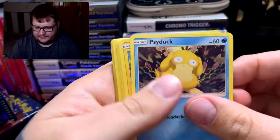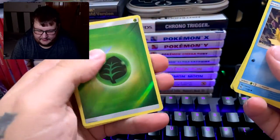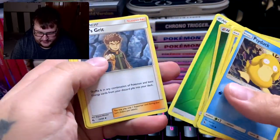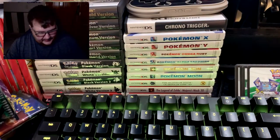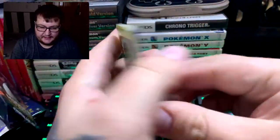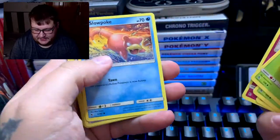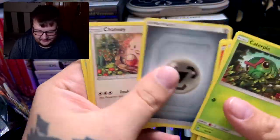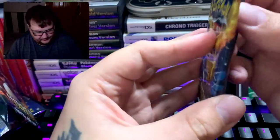Psyduck, Pikachu, Magikarp, Koffing, Clefairy, energy — a holo energy, I like those. Electrode is our rare. Energy, Brock's Grit, Chansey, and Graveler. Got to bear with me, I'm a little under the weather. Next pack: Caterpie, Paras, Charmander, Clefairy, Slowpoke, Koga's Trap, and a Jolteon. That's our rare. Energy, Chansey, Giovanni's Exile, and Brock's Pewter City Gym. Three more packs to go.